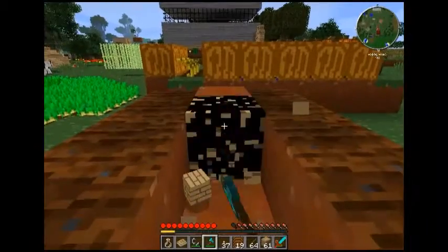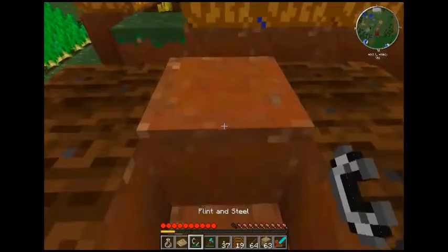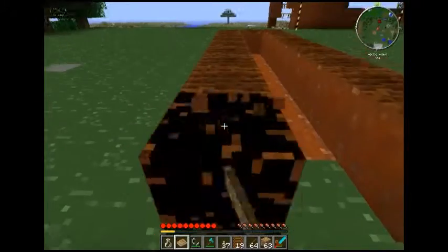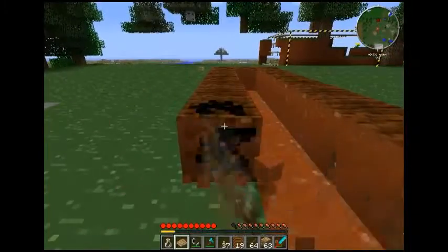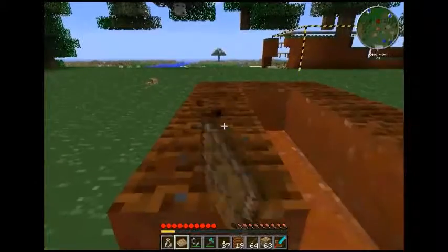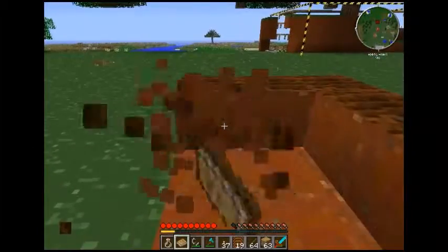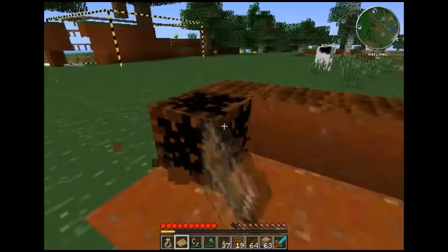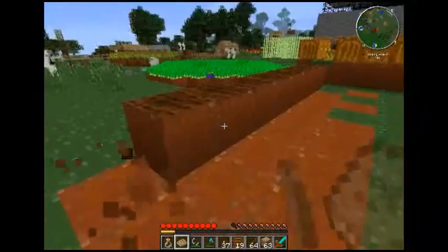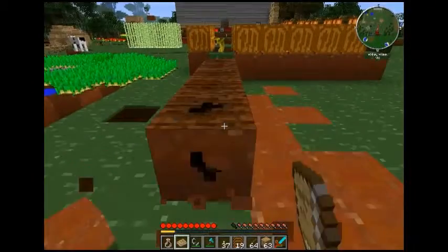I'll just break these up and then dig away at the dirt. It didn't appear to affect it — oh it has a bit. Oh look, a mouse. There's just a random tree out there in the distance. I'm going to need to level off the ground a bit, and we're also going to need to do some mining because we need some of the new ores that come with this mod pack.